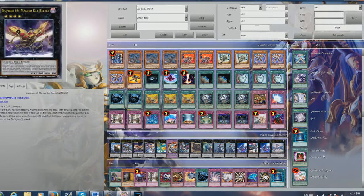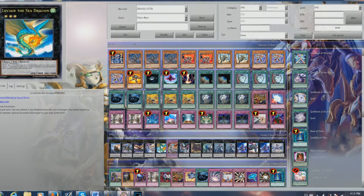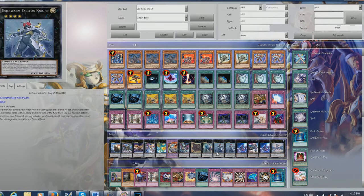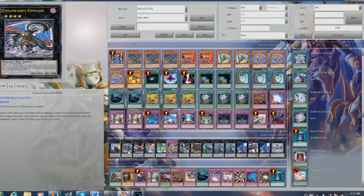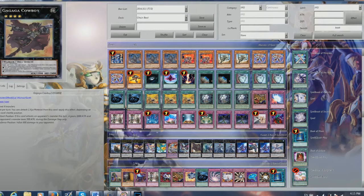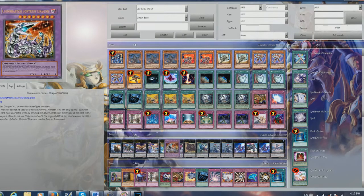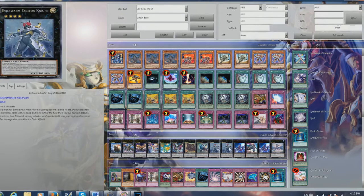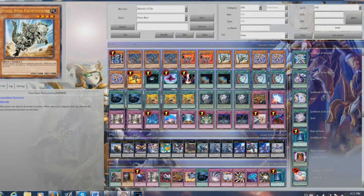For the Extra Deck, the Extra Deck isn't really that relevant — you can pretty much put anything in it. Leviair is pretty good because if something gets removed and can't come back you can always bring it back. You only play rank 3's or 4's, so I have Exciton Knight, Silent Honor ARK, and Ophion because you can play Ophion with two Thunderbirds. Black Ship of Corn, Cowboy — I sometimes use Cowboy to win games. But you normally don't actually go into Xyz monsters because they can't bounce back, so you'll just lose your very limited amount of monsters. Normally I don't use my Extra Deck unless it's something I have to use.